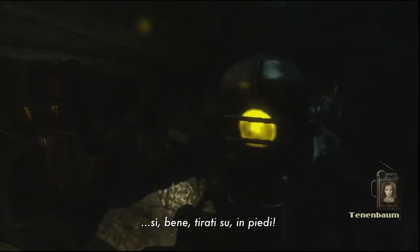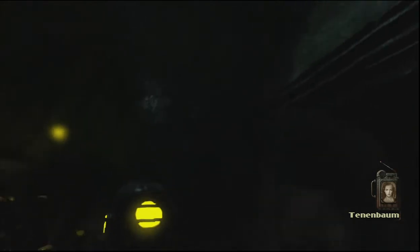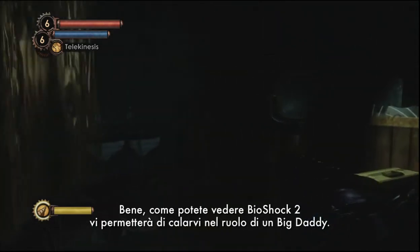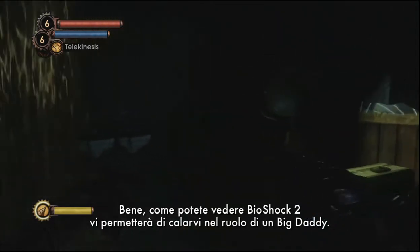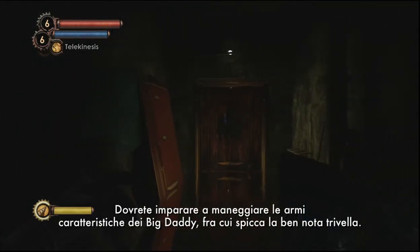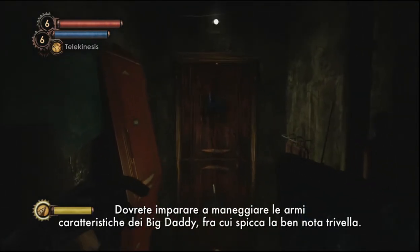Stand and get your feet. So, as you can see, Bioshock 2 allows you to step into the boots of the Big Daddy. And one of the things that allows you to do is to master the Big Daddy's signature weapons, the best known of which is the drill.